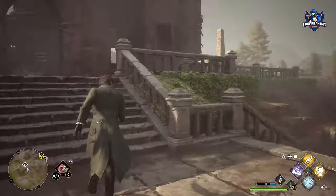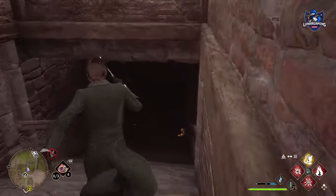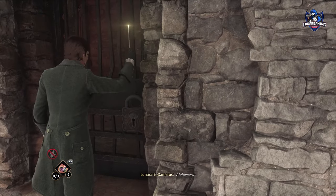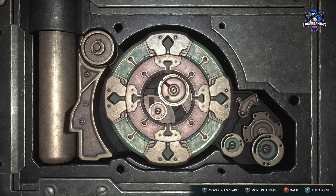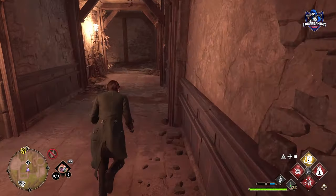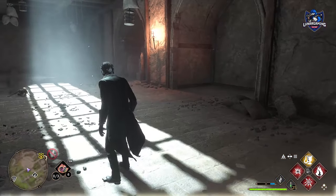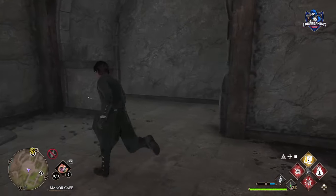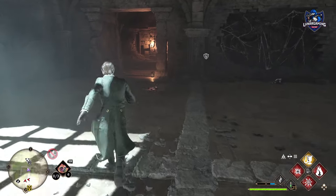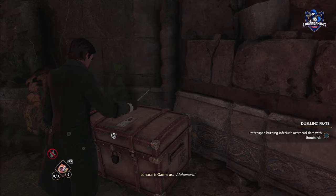To start this side mission you're gonna have to head to the manor in West Manor Cape, head inside and go down the stairs to the basement. Unlock the gate using Alohomora Lockpicking Level 3, and if you don't have this already you're gonna have to collect all 30 Demiguise Statues in order to get it. Then head inside and find the locked chest to start the side mission.